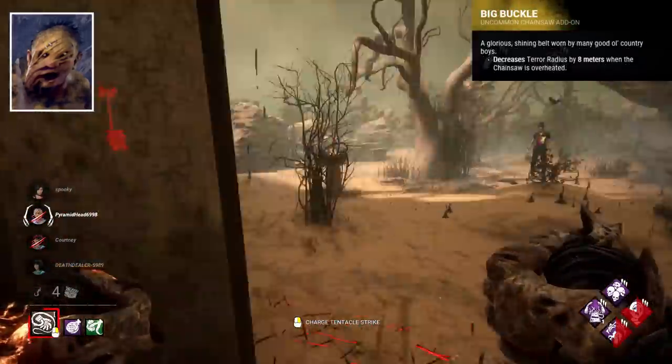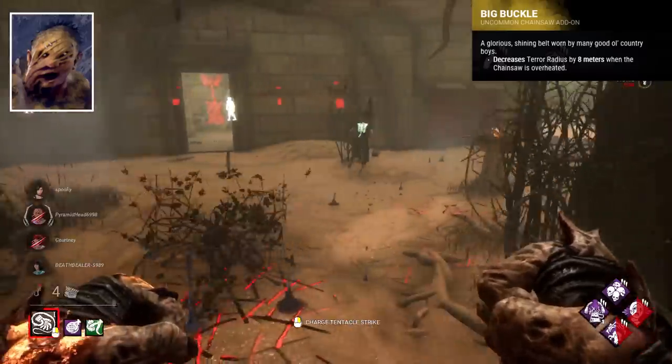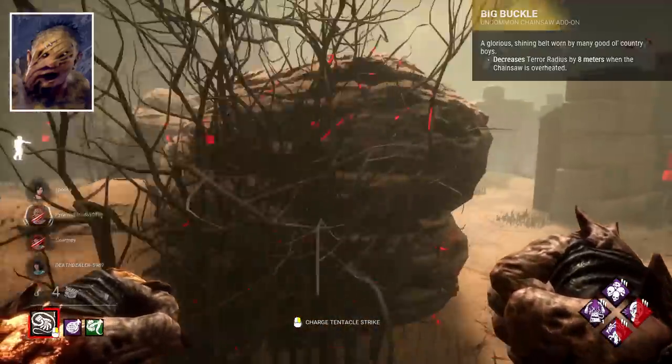Big Buckle reduces your terror radius by 8 metres when the chainsaw overheats. I have nothing to add, just look at it and shake your head.